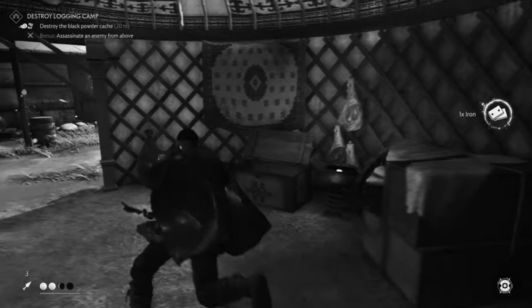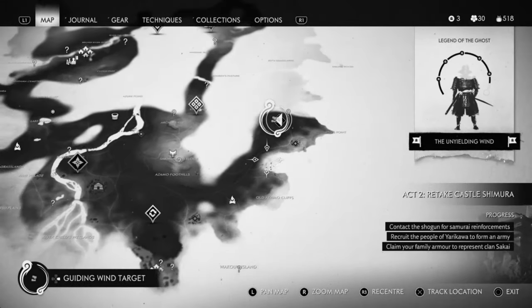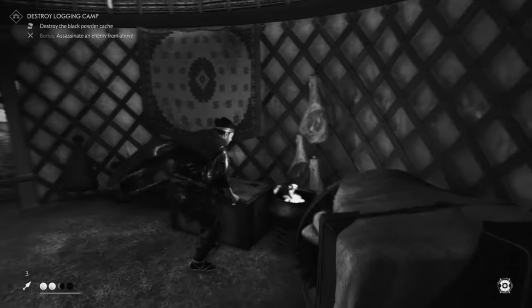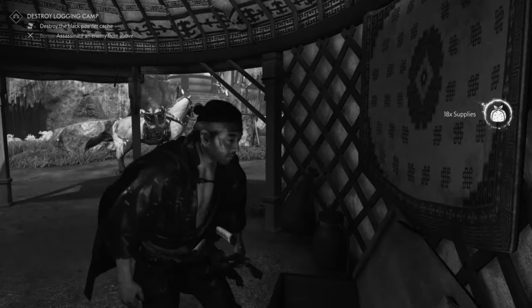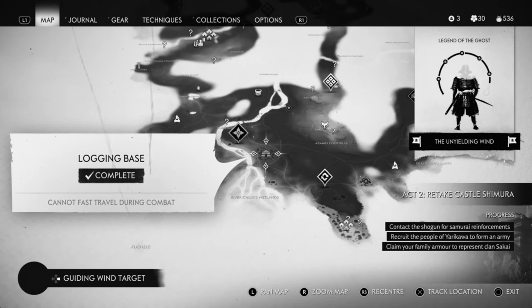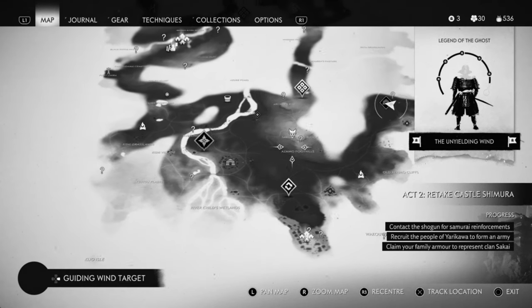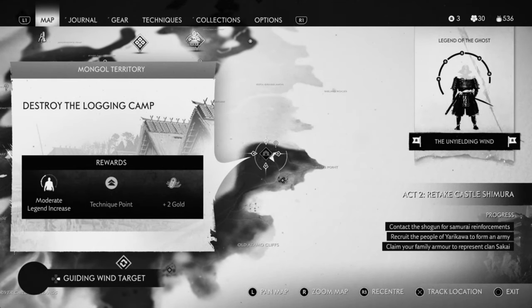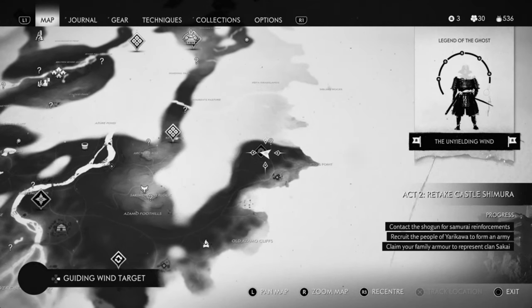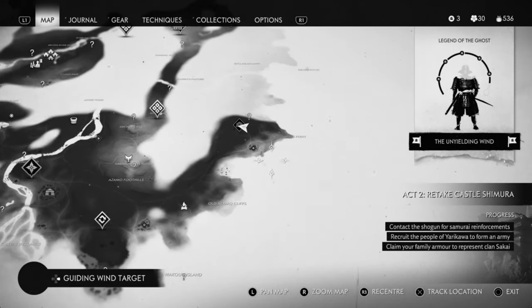We're back at the logging camp and look — the crate here is ready to collect once again. You can do this wherever, but you cannot destroy the actual base itself. Kill the people inside, then do a continuous loop to the nearest fast travel location from the base and just keep going back to keep getting loot.